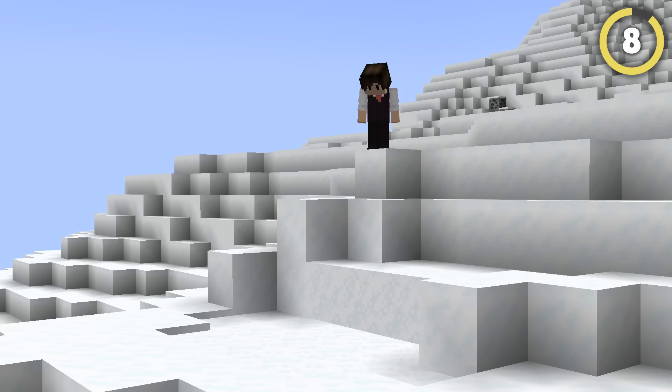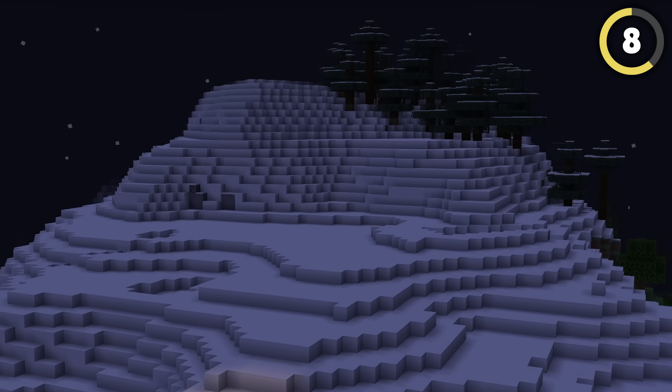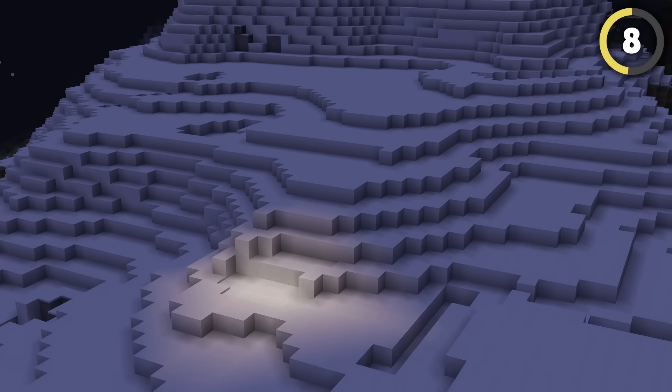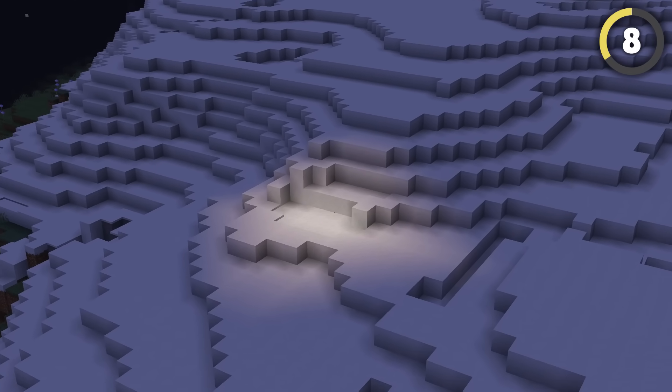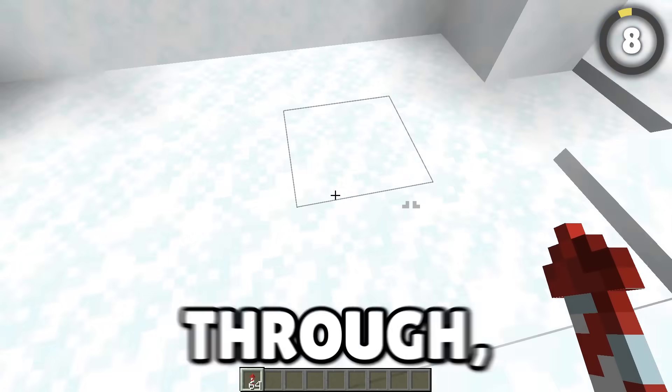In snowy areas, some bases will have secret entrances covered with powdered snow. Wait until night, and if you see some snow on a mountain that's slightly brighter than the rest, that's light coming through from the inside. Get an elytra and fly straight into that snow — you'll pass right through into the base.